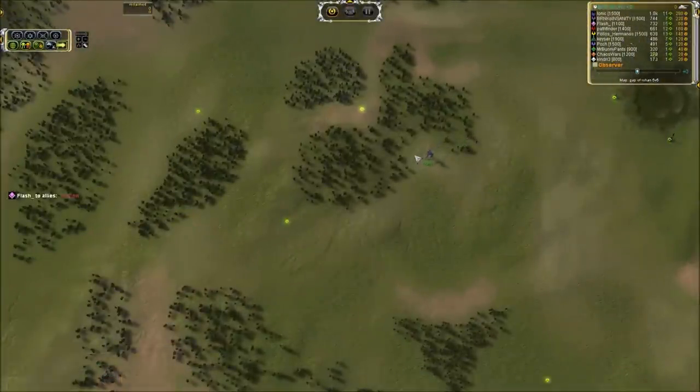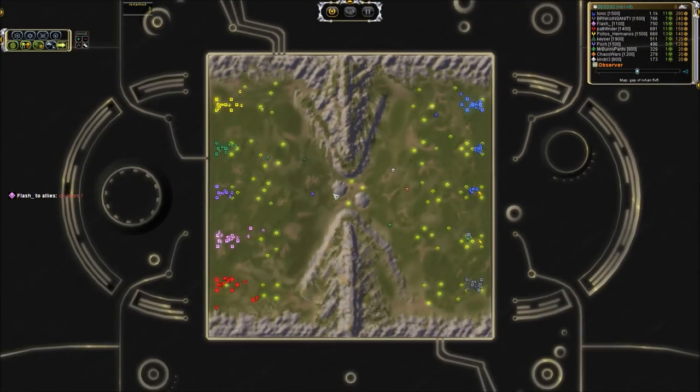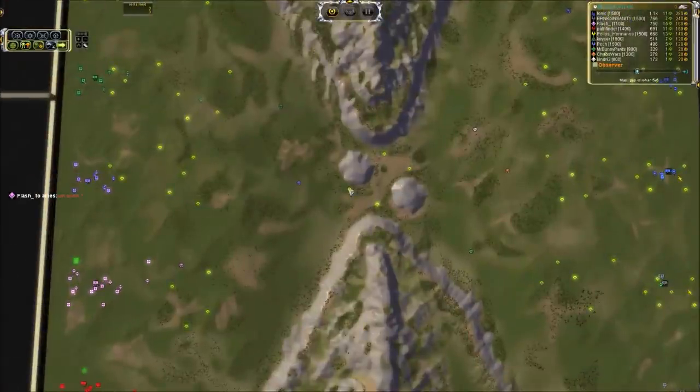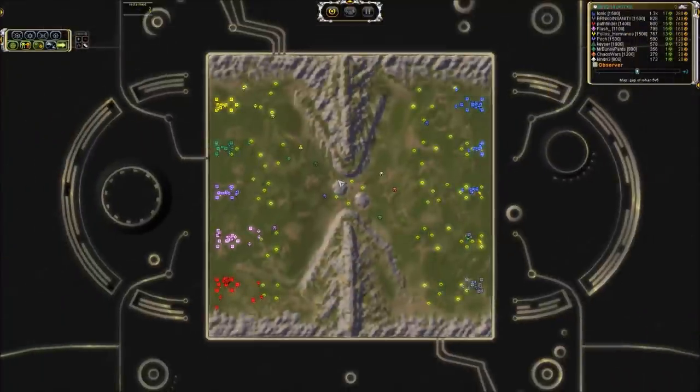Ionic looks like he's moving towards the center but he will stop about halfway, so you don't have to worry about him going to mid. This is the plan that we were discussing in mumble. We had this really funny thought: what would happen if all the ACUs met in the middle and there's one more ACU on this side than on this side? It would be three on four, which is usually a bad thing, right? Well, let's just see what happens and decide for ourselves whether that is good or bad.